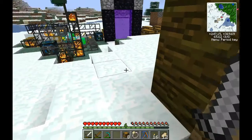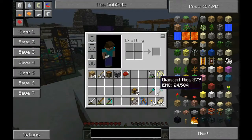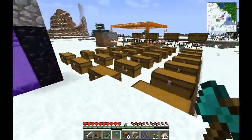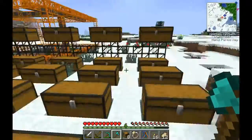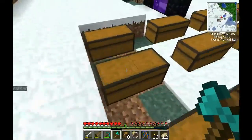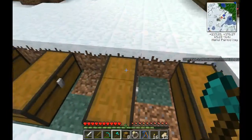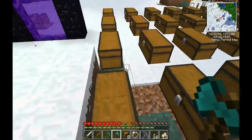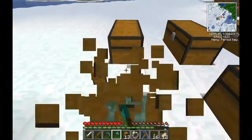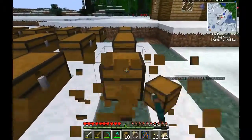Let's put the flint and steel up there. The chests usually won't be there. Let's see — if we have 8 plus 64 is 72 chests divided by 2... 36, divided by 4... my brain is not going there currently.